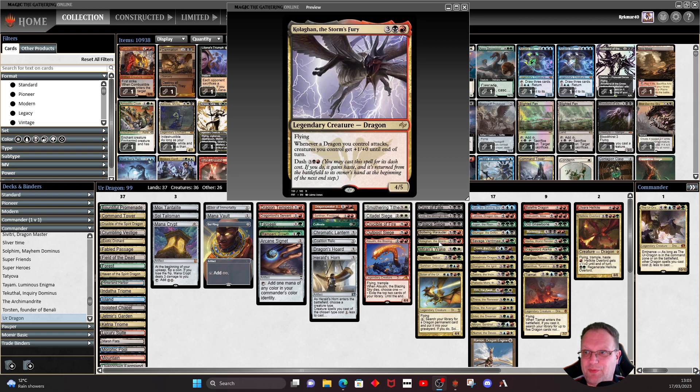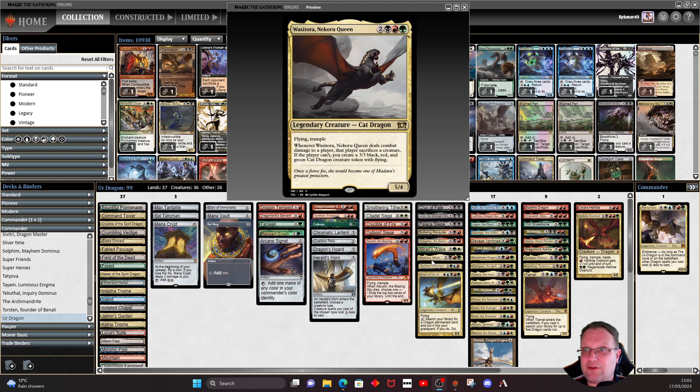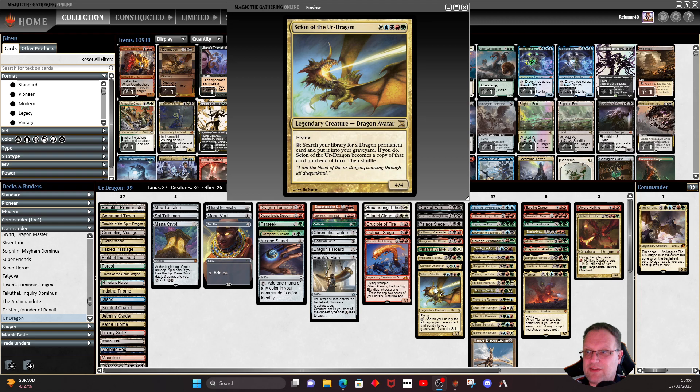Colaghan the Storm's Fury — whenever a dragon you control attacks, creatures you control get plus one plus zero until end of turn. We can dash it, but I'd sooner play it normally. Mirari's Wake makes our creatures bigger and all our lands tap for an additional mana, speeding up getting dragons out. Wasitora, Naga-Queen is another dragon I wanted to play — it gives a little sacrifice interaction and potentially another dragon token. Sarkhan is the only other planeswalker: minus two to make a dragon, or plus one to draw a card and add mana. Silumgar of the Drifting Death gives everything minus one minus one.